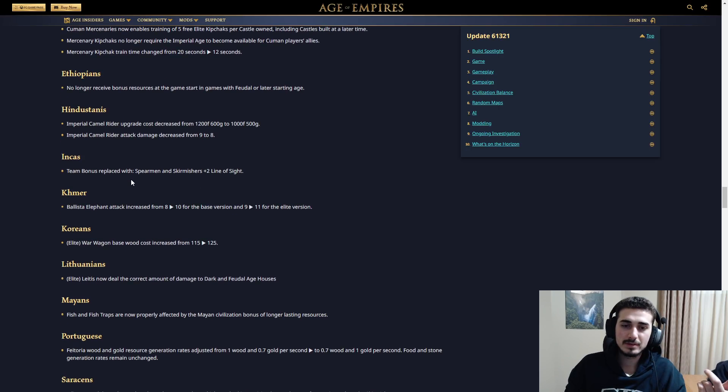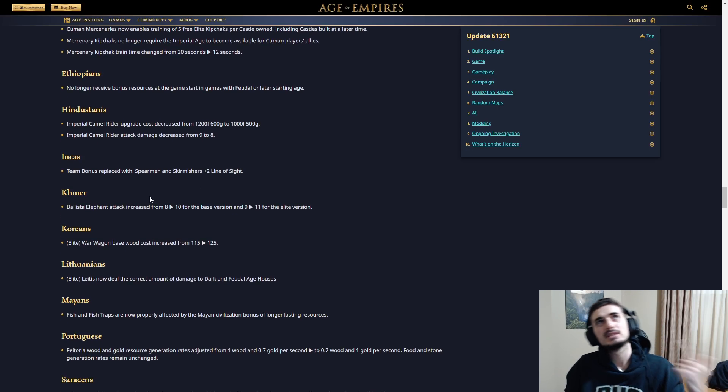Incas team bonus replaced with: spearmen and skirmishers get plus two line of sight. It's going to maybe help their spear-skirm tower rush and might be helpful in some team game maps. Still better than their farm bonus though.